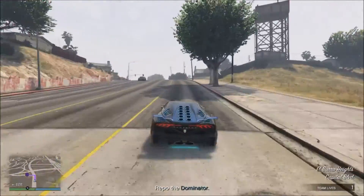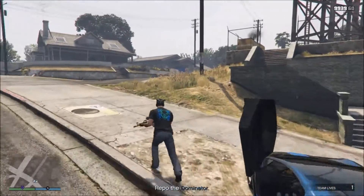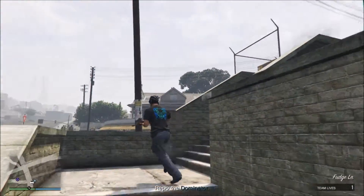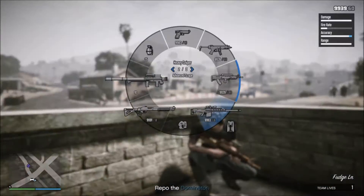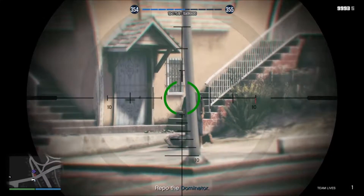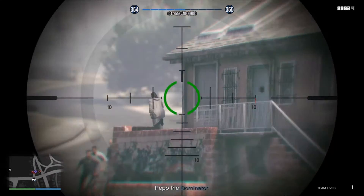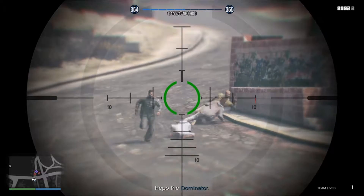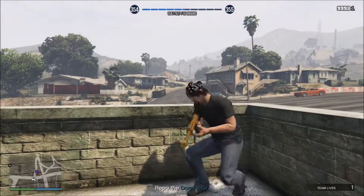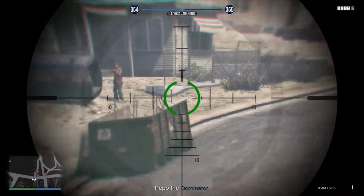Now most people are tempted to go in there and just start shooting up like crazy, but it's easier if you just come right over here and bring out your trusty sniper rifle. That way you can have some cover while you reload.